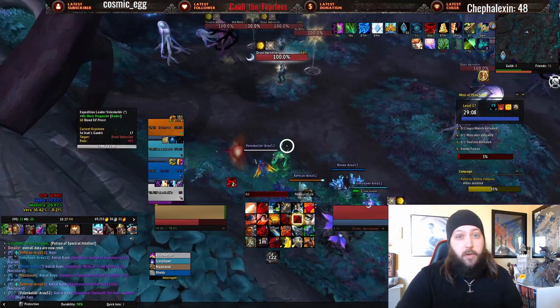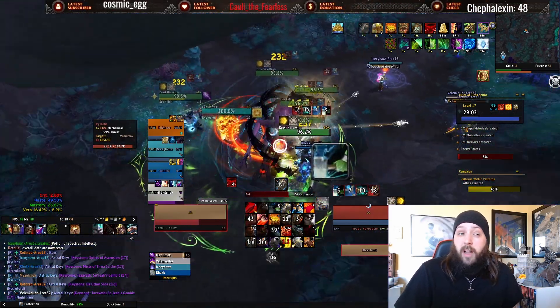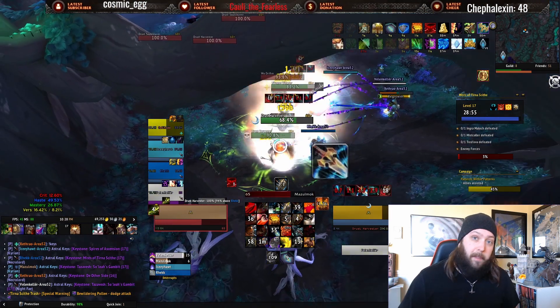Because maybe on a Raging week you forgot to bring a Soothe, or maybe in Plaguefall you just literally did not have a single class that could stun the big slime or CC the big slime at all, because you didn't think about it and you just took some meta specs.